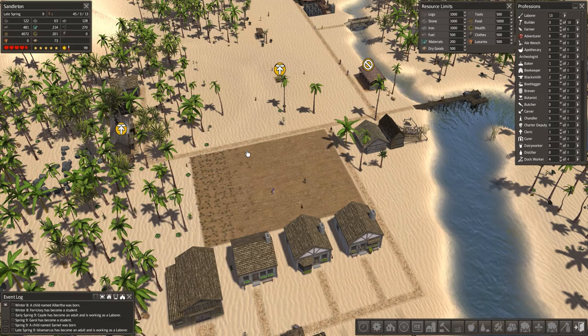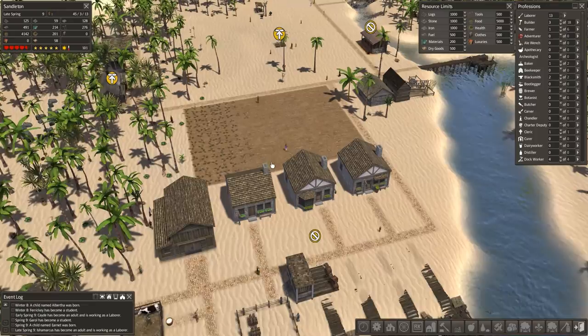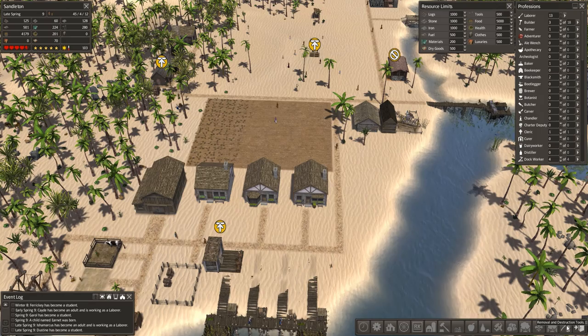Welcome back everybody to another episode of Banished with me Vapor, and welcome to Colonial Charter 1.6.2. We've swiftly moved on from 1.61 to 1.62, which I don't think is out for the general public just yet, but there are a couple of fixes in there I'll probably read out in a second.